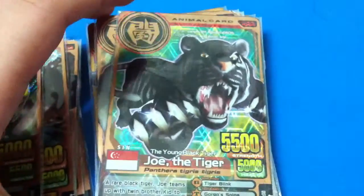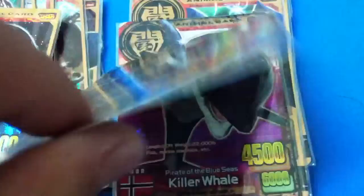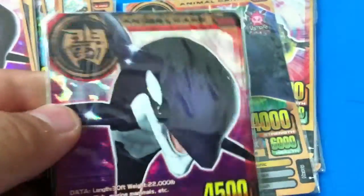Joe the Tiger and Kid the Tiger. Killer Whale — this is version 7, EVO 7. Well, this is version 3 — I mean version 4 — okay, and this is also version 4.